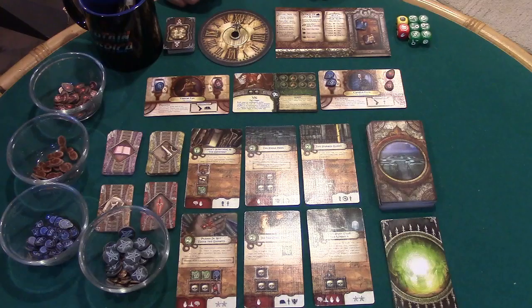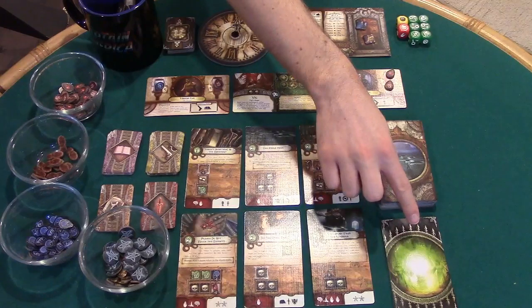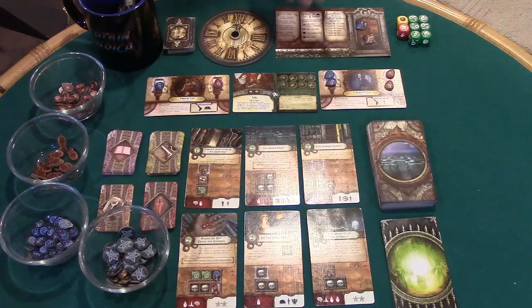Players take turns exploring the museum and resolving its adventures. The game starts with the first player and continues clockwise around the table. A player's turn consists of three phases: the movement phase, the resolution phase, and the clock phase. For the movement phase, a player moves their investigator to an adventure card, an other world card if one is in play, or the museum entrance sheet. You may also choose to remain where you are, then proceed to the resolution phase.